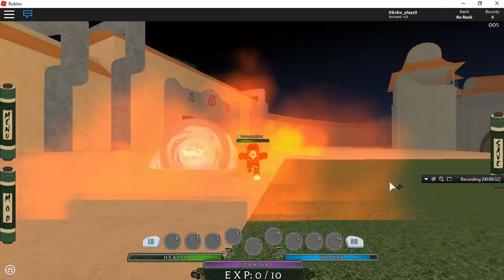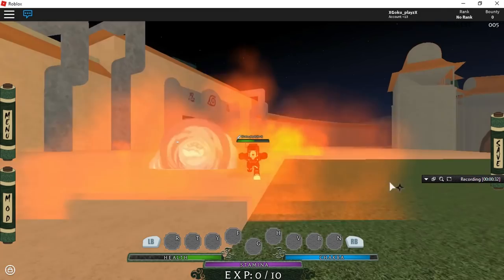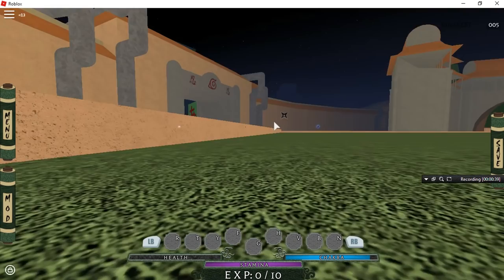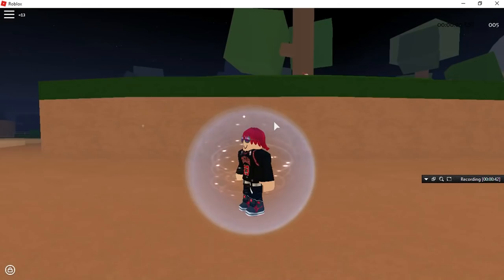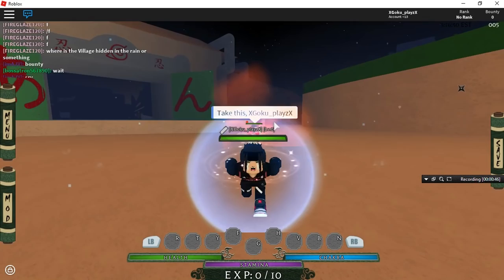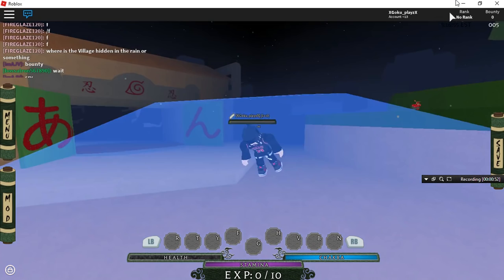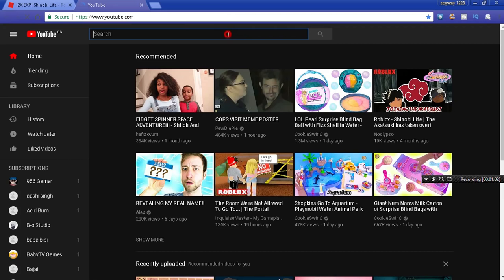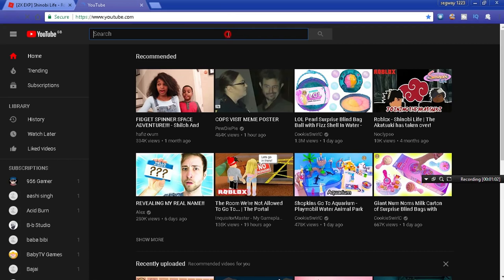If it's patched for you, you have up until Friday — she DM'd me on Discord asking how to do the hack. If it's patched, it might be because of the script executor you use. To find a script executor, just go to YouTube and type in 'Roblox script executor'. The script does work, it just depends on what kind of script executor you have.